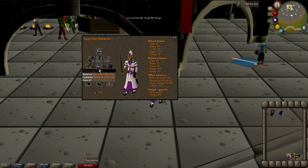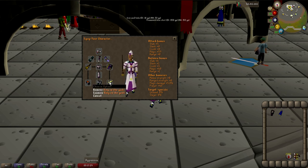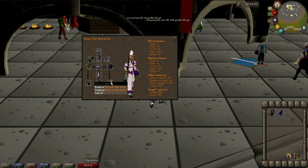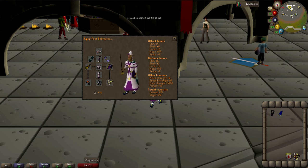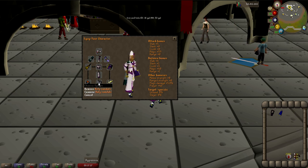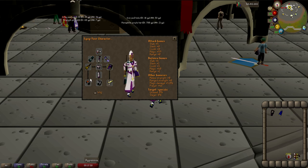For your weapon, use a master wand if possible — the ancient staff works but has a -1 prayer penalty. You can also use the Kodai wand as best-in-slot but it's expensive. For robe top and bottom bring any vestment gear, use a book of darkness in the offhand for prayer bonus, and equip an imbued ring of the gods. Best boots are holy sandals, and the tormented bracelet — around 16M — is excellent as it increases damage and is wearable at level 70.